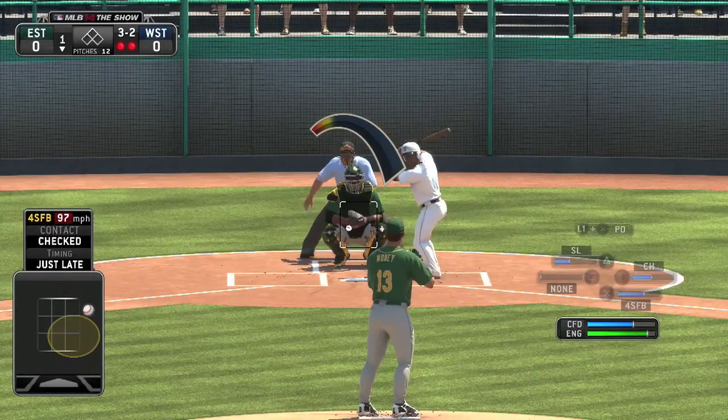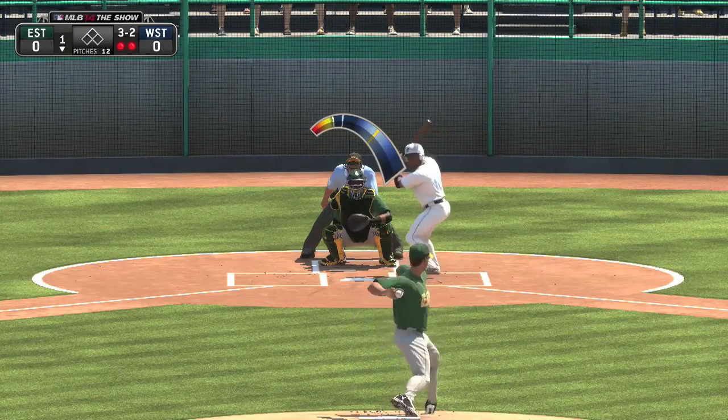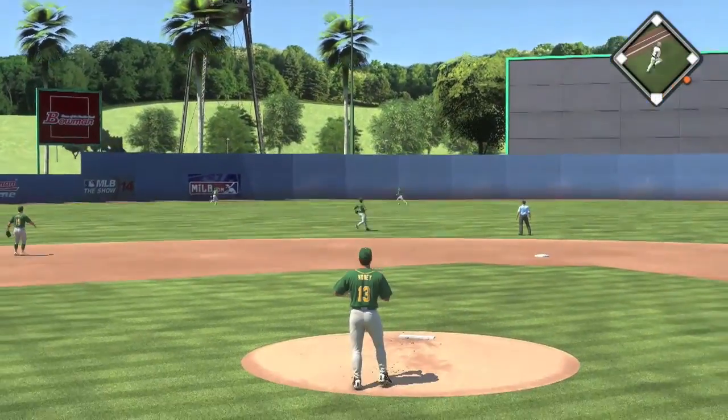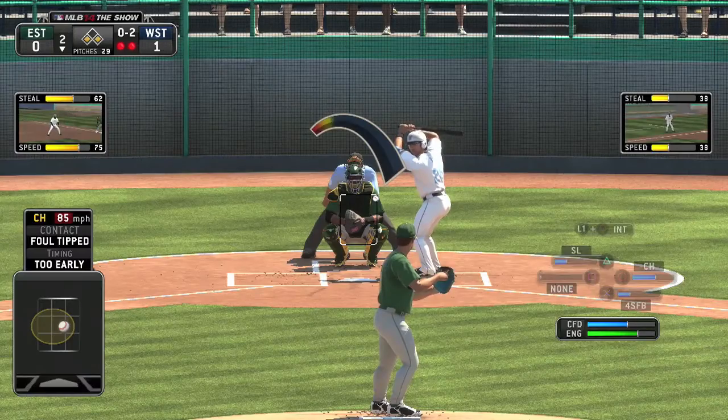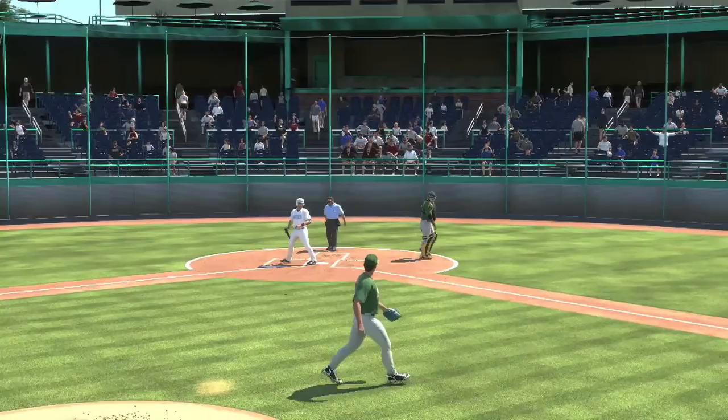We're trying to get a high draft pick, trying to see what we can do. Mo Money is in a 3-2 count, and he flies out to center field. Bottom of the second, it's 0-2 count, and he's going to strike this man out — 98-mile-an-hour fastball.